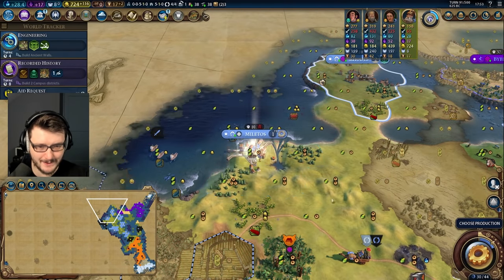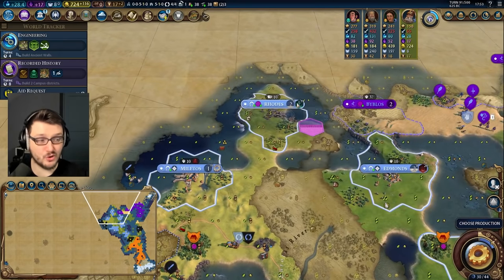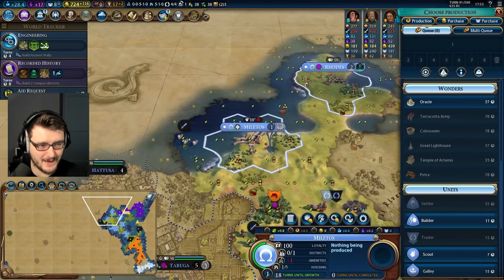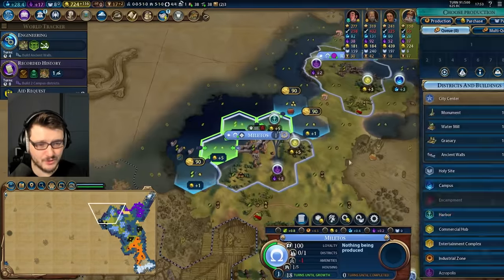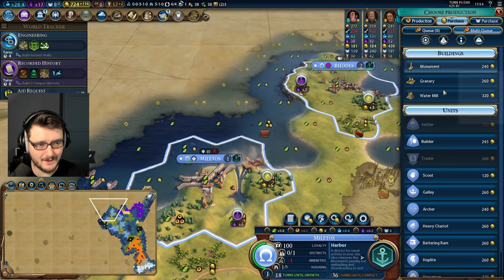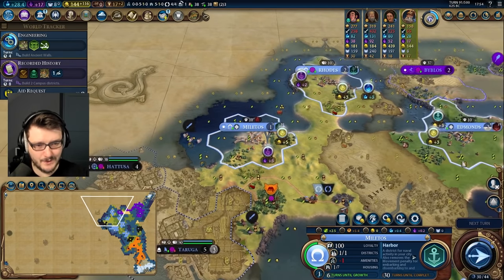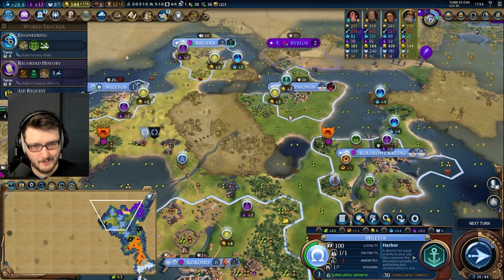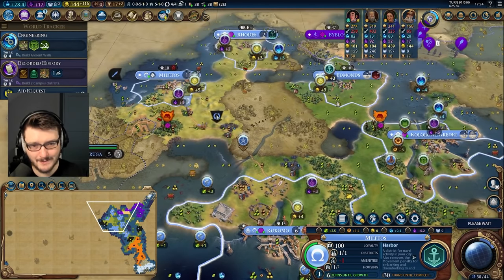We'll throw a city down on this tile — Melitos. Time for a city rename — we've got two cities to rename. I think we're rushing harbours — this is a trade route game, we're rushing harbours in every city. We purchased a water mill that shaved six turns off. We buy the granary, we eventually buy more stuff. We're spending our money to accelerate our build in an interesting way by building the city's buildings.